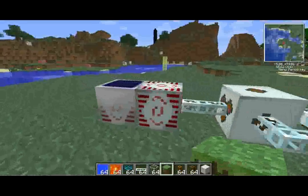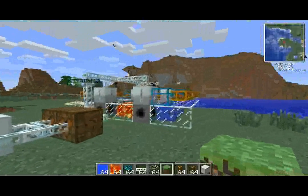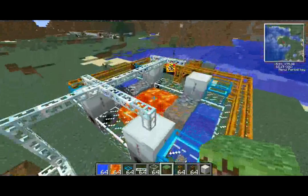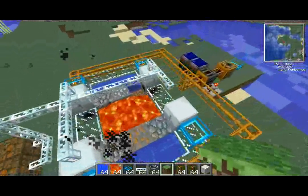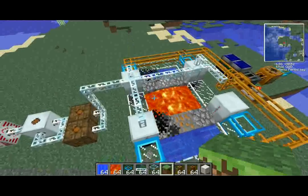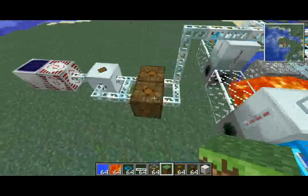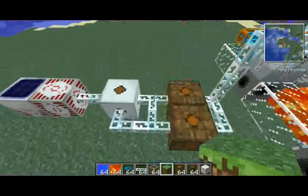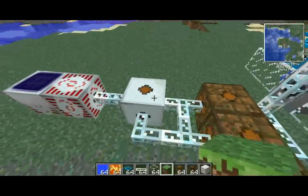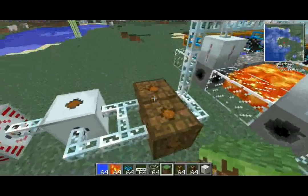Basically, this is the setup. I have power going to it — it can be any kind of power that you want. Note that those miners take 20 EU per tick each; they are extremely power hungry, so you need a lot of power. They only take low voltage, so since this is an MFSU, I'm running it through an MV transformer and then two LV transformers.